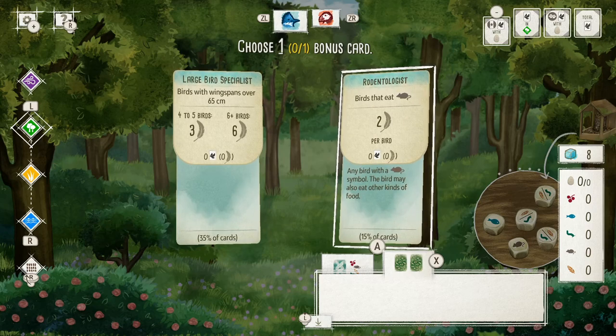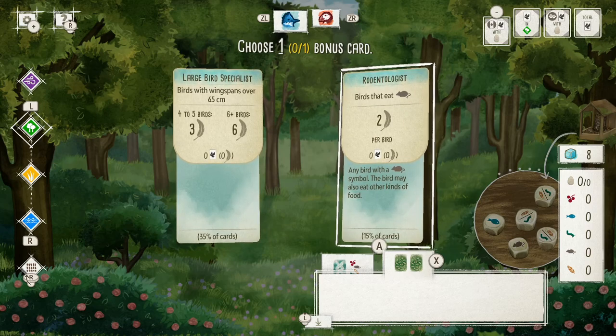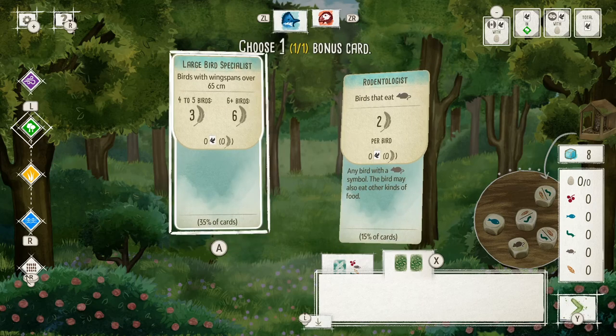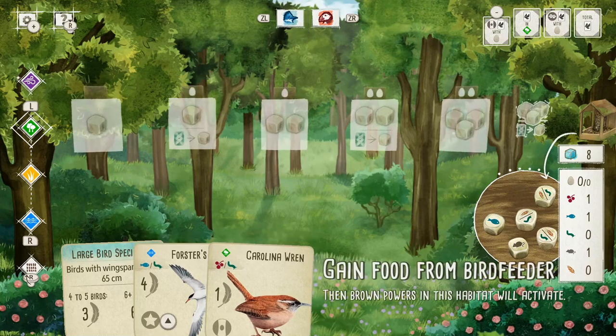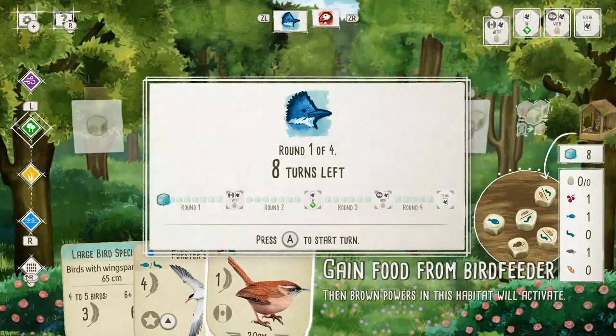A few points per bird if they eat mice — I know neither of them that I picked do. I'll just take the large ones. Okay, so I was waiting for the CPU. Alright, so there's four rounds as shown here. The blue cubes are basically one action. First round we get eight actions, then seven, then six, then five. That's the number of things I can do before the round's over.